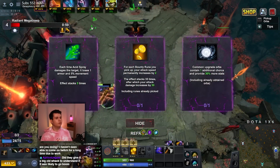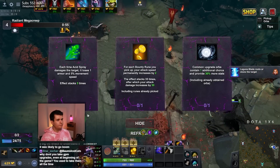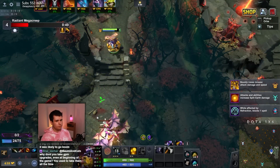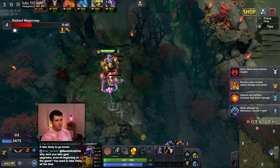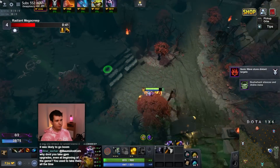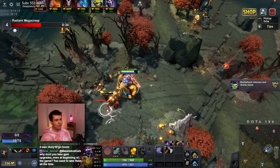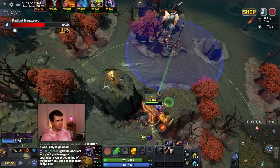For each bounty rune you pick up, your attack speed permanently increases by 2. This effect stacks 35 times, after which your attack damage increases by 50. Very cool. So with this we have a bunch of extra late-game potential, and we also get value out of bounty runes we pick up — we already get value because money, but now we get some bonus value as well.